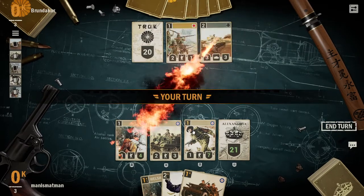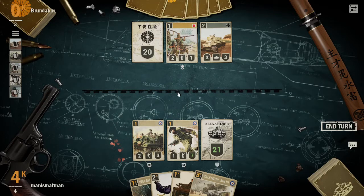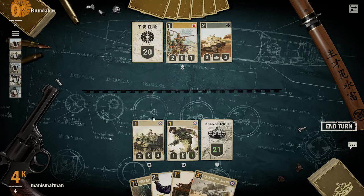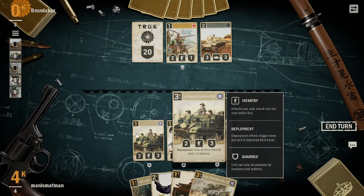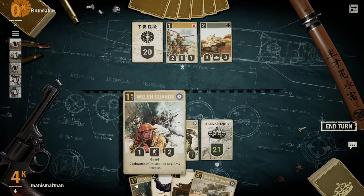To attack, since it's not a ranged unit, I have to move forward one, wait a turn, and then attack - unless I'm moving with a tank. Tank units can both move and attack during the same turn. Fury units can attack twice during each turn. Infantry can only attack into the next battle lane, so they can only attack that lane and not elsewhere.